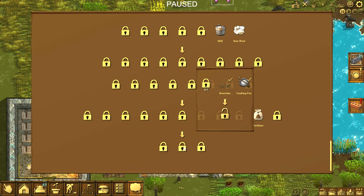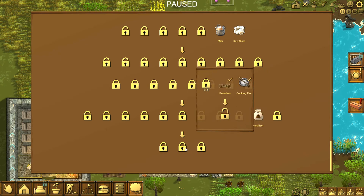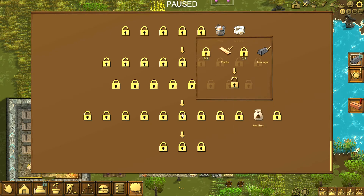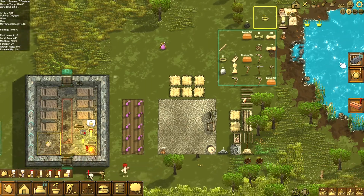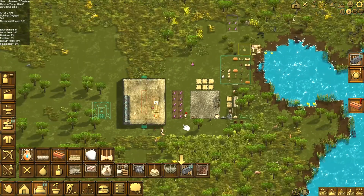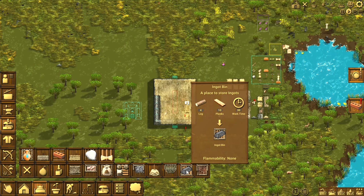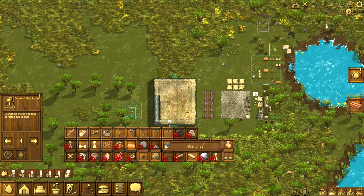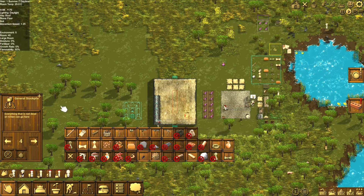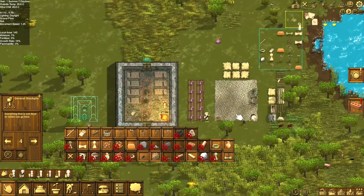This one requires branches, the cooking fire, and something, but it doesn't tell you what. Spoilers for the future, guys. Let's get an iron bin down. It takes logs and planks — we'll let them just put iron on the ground for right now. We should probably tell this pile not to, that way they don't haul it all the way over here just to haul it all the way back.